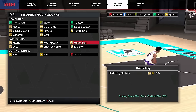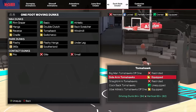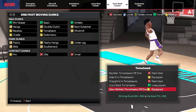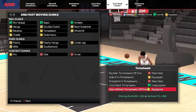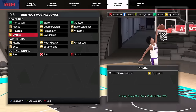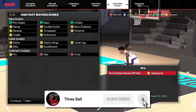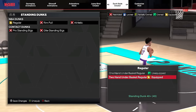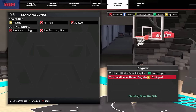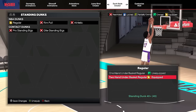Now for dunk animations — I use all the tomahawk dunks I can get. I get the elite contact dunks because those are crazy, and I put on the pro contact dunks as well. For one-foot moving dunks, I use the sidearm tomahawks. I don't recommend cockback tomahawks because you can get blocked a lot with those. The uber athletic off-one tomahawk is one I really love. And for standing dunks, I use the two-hand under-basket regular — if you do a crossover into the paint and go up with a standing dunk, you'll get this every single time. It's literally just crazy.